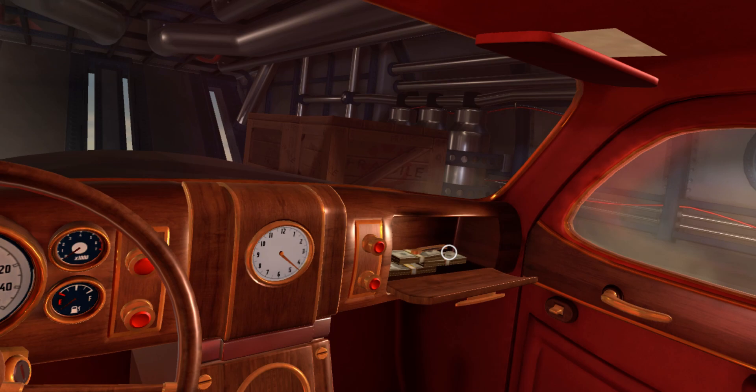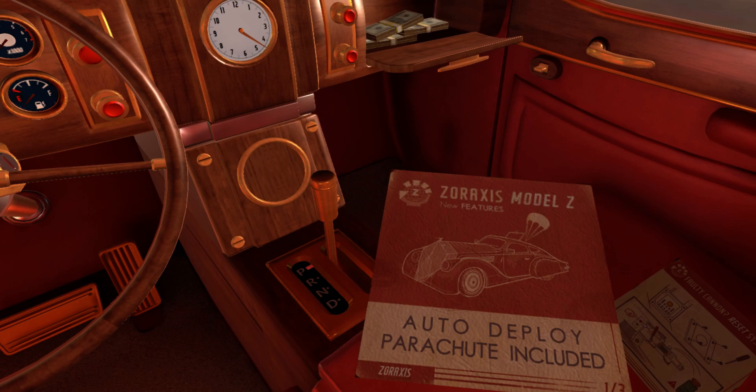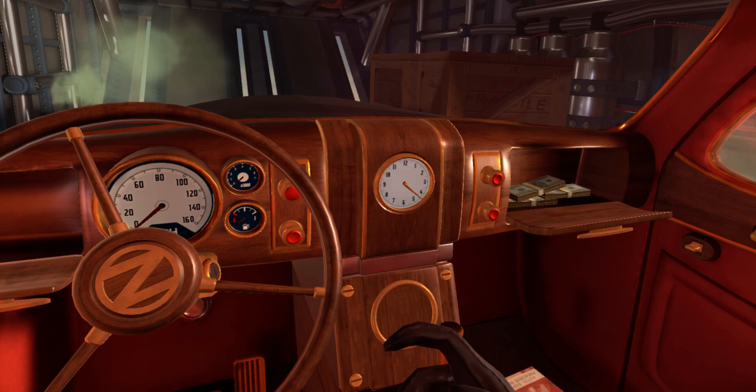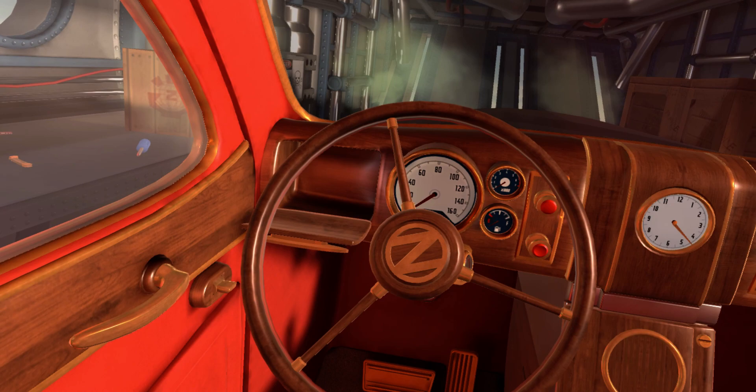In here we seem to have a knife — it may come in handy. And up there, there's another piece of paper saying that this car is equipped with an auto-deploy parachute. That's nice. And let's not forget, we have a gun here. This is actually used for an achievement, and I'll explain why a bit later.